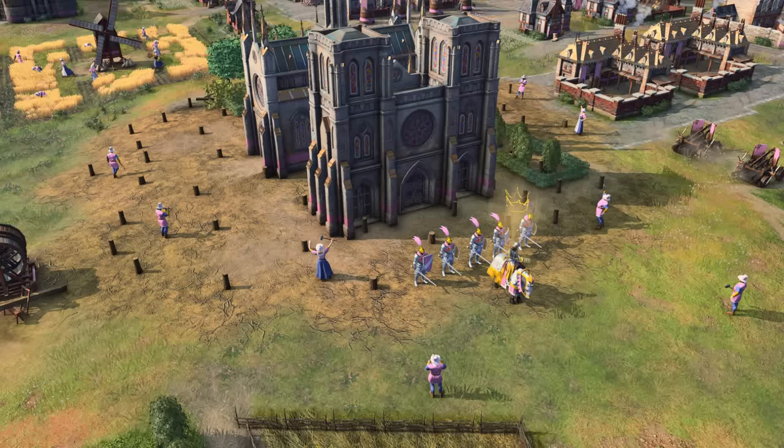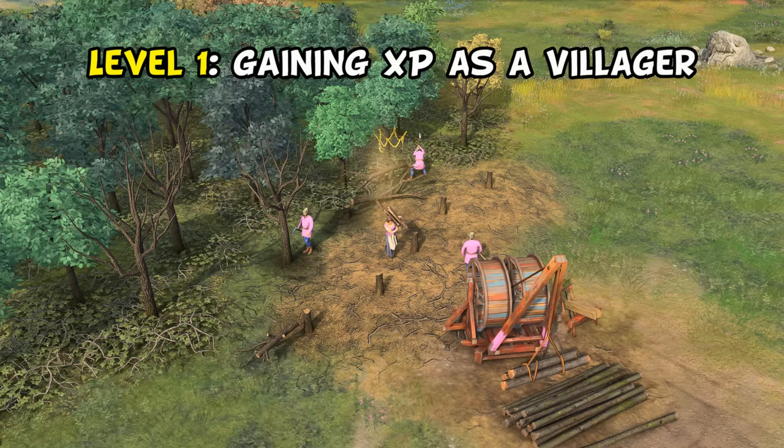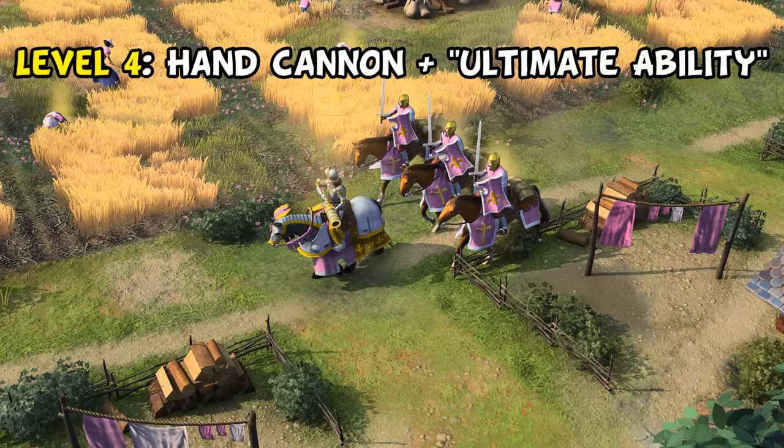The fourth variant is — and I kid you not — Joan of Arc. Yes, the civilization: Joan of Arc. The premise is that Joan of Arc lived at the start of the Age of Gunpowder in Europe, but they wanted to do a what-if placing her at different time periods. Joan of Arc is a hero unit you get every game, starting as a villager but leveling up over time — you can give her a sword or bow, at level 3 she picks up companions to summon, and finally gets a hand cannon at level 4.